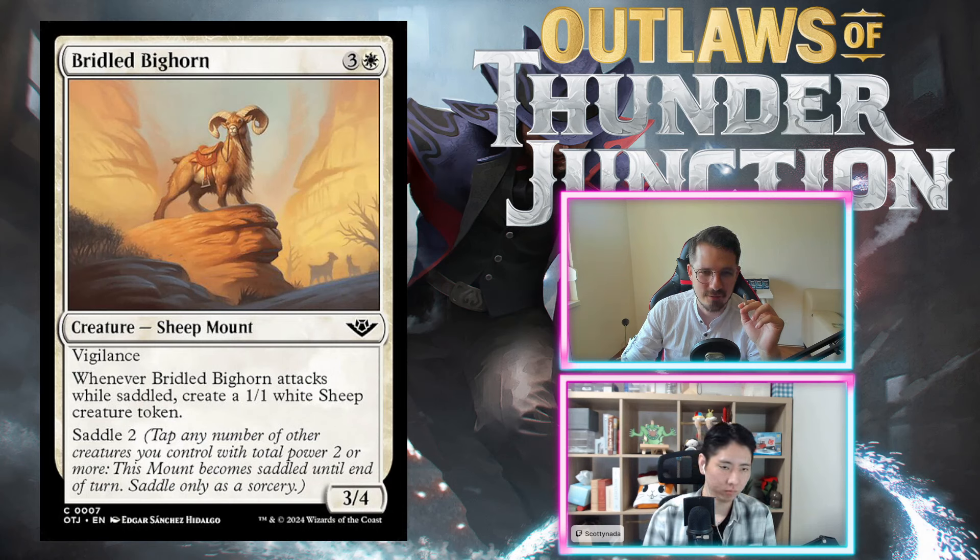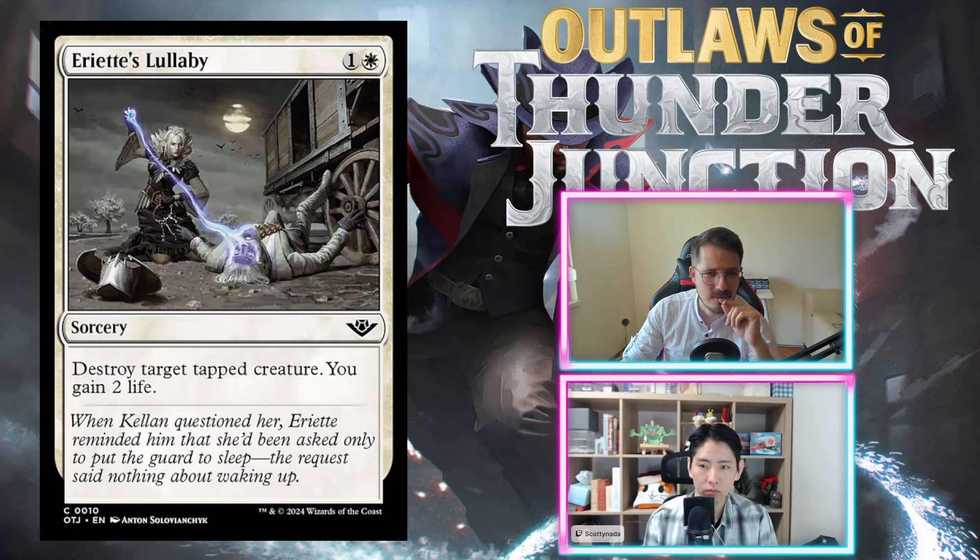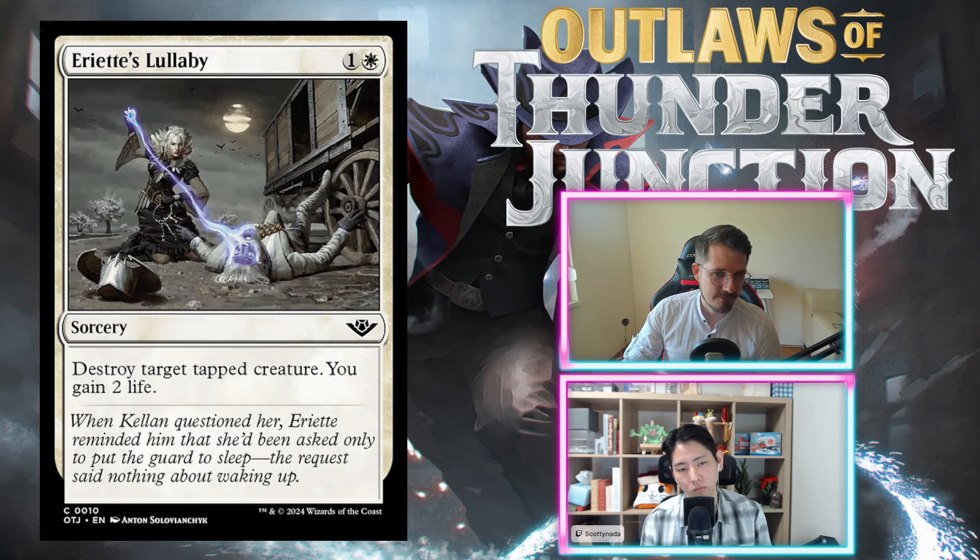Ariette's Lullaby: one and a white, sorcery — destroy target tapped creature, you gain two life. The two life is huge on this effect. The hosts note it would be better as an instant, but the life gain matters a lot, especially since you take the hit before you can use it and then get some life back. D+ grade.